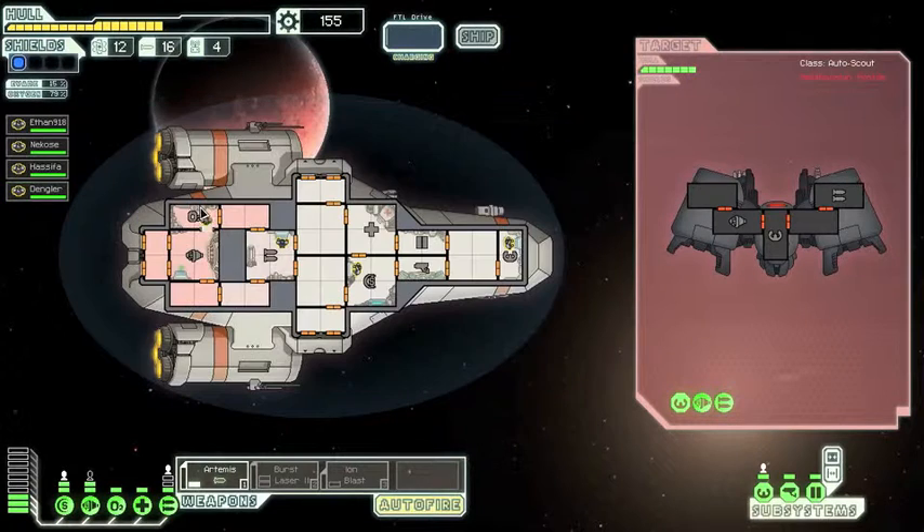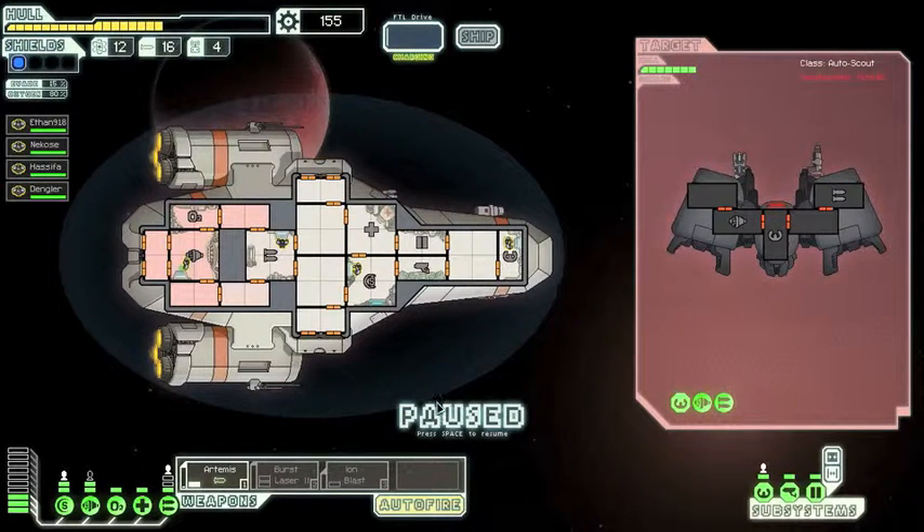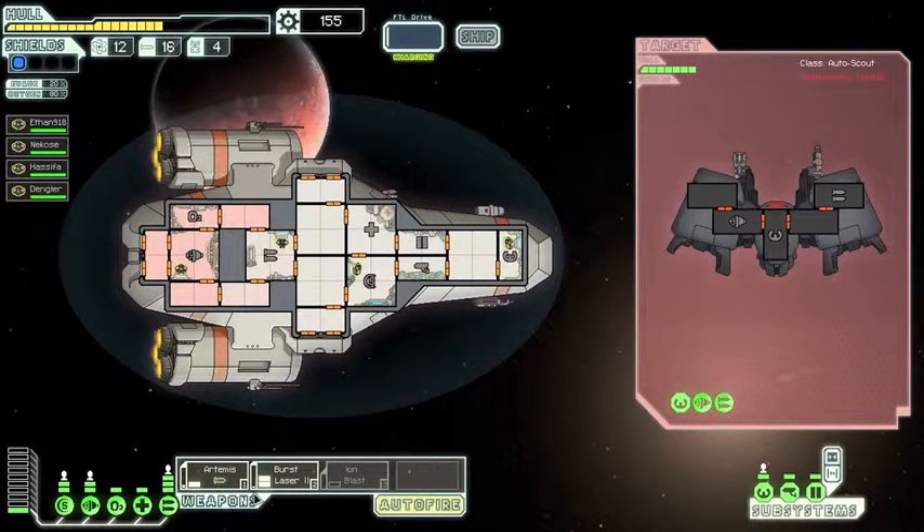Rebel Scout. These have no crew on board, but they've got quite a formidable array of weaponry. We're gonna try to take that down first. But they've got no shields, which is quite lucky.